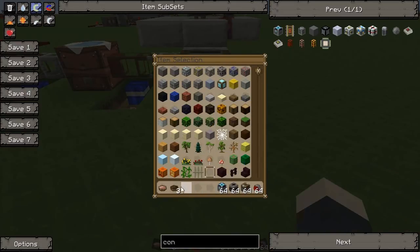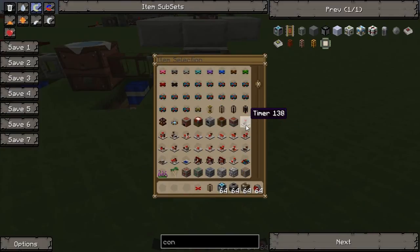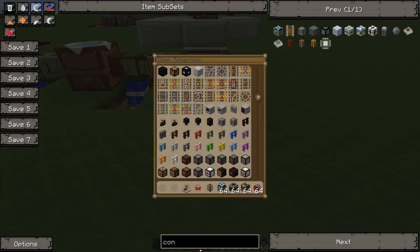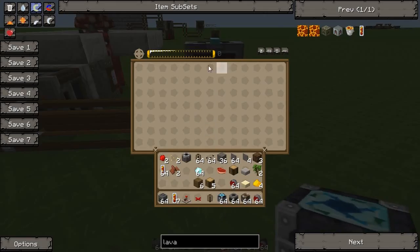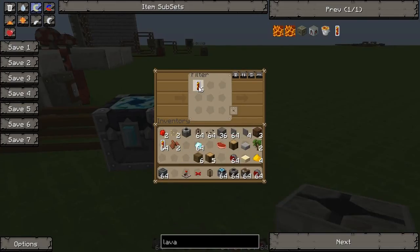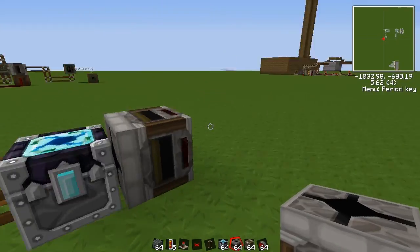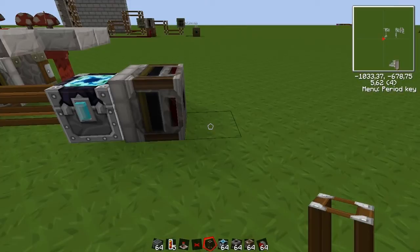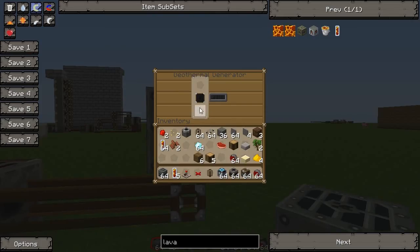And then I need some more stuff. Let's grab the pneumatic tubing somewhere. Some red alloy wire, a timer, and the geothermal generator, and I need the lava cell. So from here we pipe the mushroom stew into a condenser, which will create lava cells for us. And then we can draw them out by using a filter. Let's set this also to draw the lava cells so the stew will not accidentally make its way in here. And then we add some more pneumatic tubing and the geothermal generator on top of it, so the lava cell will enter here.